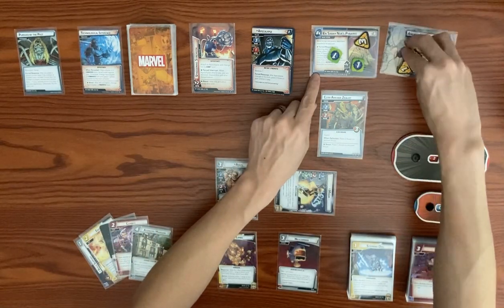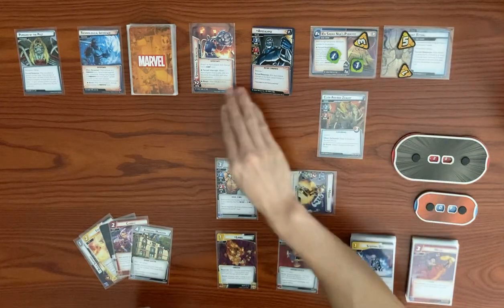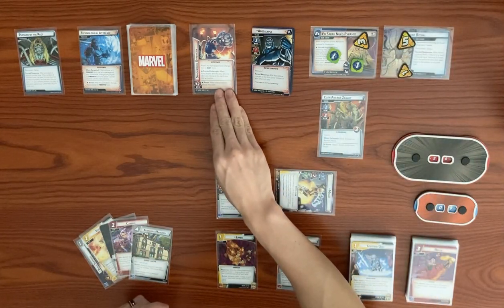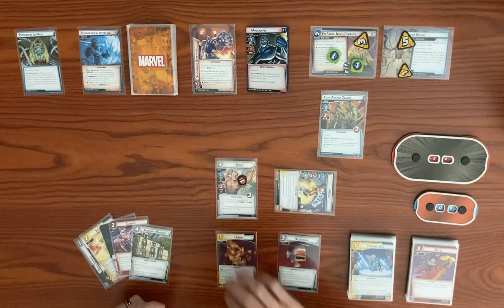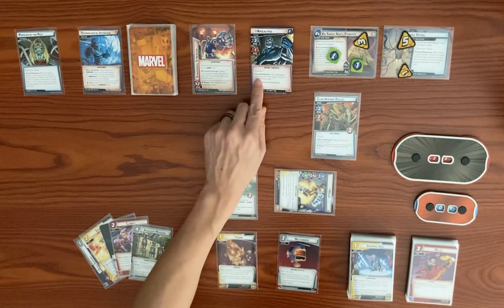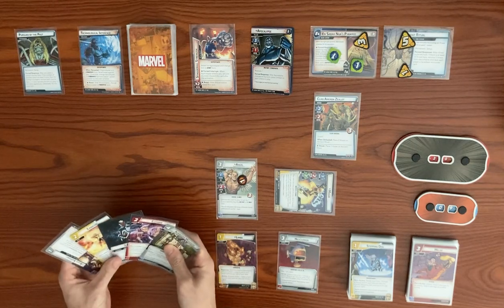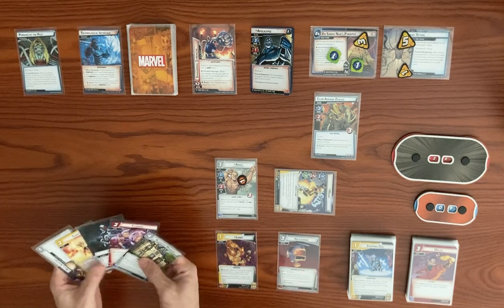The forced response for the Cyber Path form: after you change to this form, place two threat on each scheme in play. Main scheme goes up to three; Ancient Ritual goes from four up to six. The Staggering Strength attachment stays on him — in Giant form, when he attacks you, you are stunned.